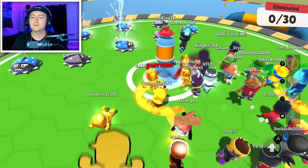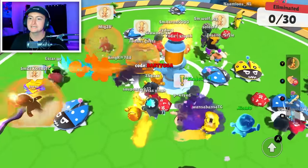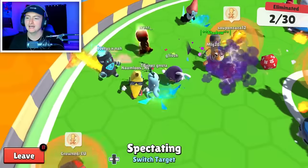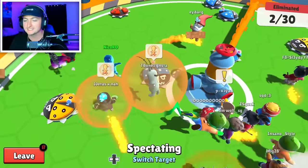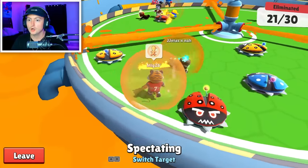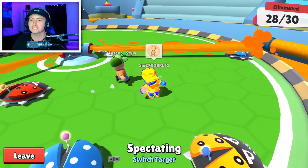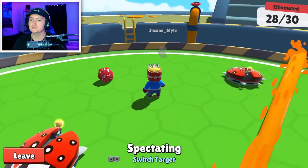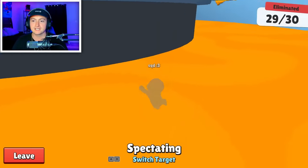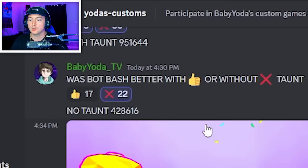I'm actually excited to play this because I know it's not with Taunt. And that's how it's supposed to be played — even though I died, I'm totally fine with it because I know that's how the level was made. Shield saves MLG. Unfortunately MLG gets eliminated, but shield here seems so much more enjoyable. With the majority saying Bot Bash is better without Taunt.